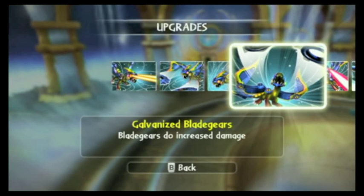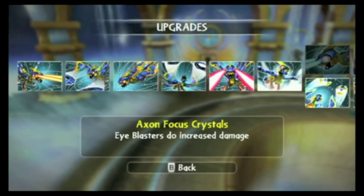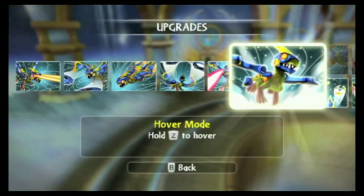Galvanized blade gears — blade gears do increased damage and they change a little bit of shape. Axon focus crystals — eye blasters that do increased damage. And then hover mode — hold Z on the Wii remote to hover in the air. For his path, I did clockwork dragon.